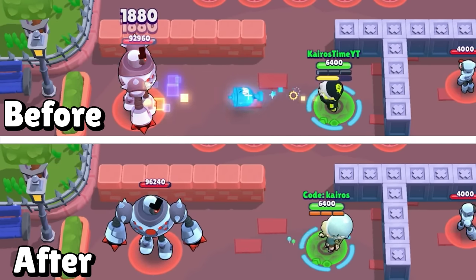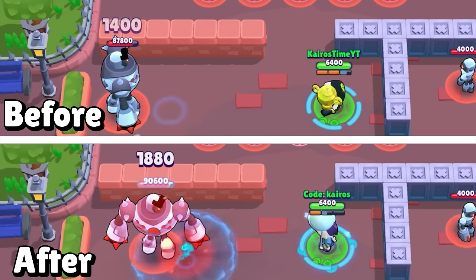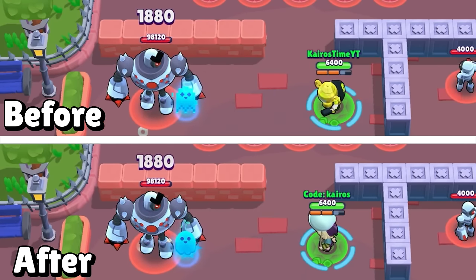Gus is getting a nerf to his Kooky Popper gadget — it will no longer knock enemies back, though the damage is actually 34% higher. The reason so many gadgets and star powers are getting rebalanced is because in the previous update they increased the power between levels — brawlers now have 33% more health and deal 33% more damage at max level. But gadgets that dealt flat damage or healed flat amounts did not get buffed by 33% in the last update, so this update rebalances them. Not all of these are close to 33% — some are getting nerfed compared to before, and some are getting massive buffs.